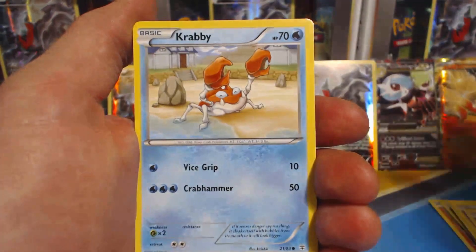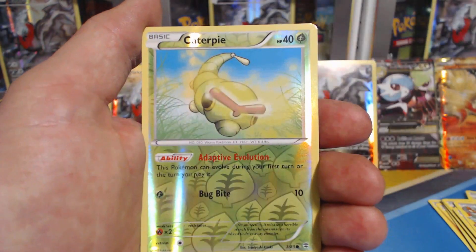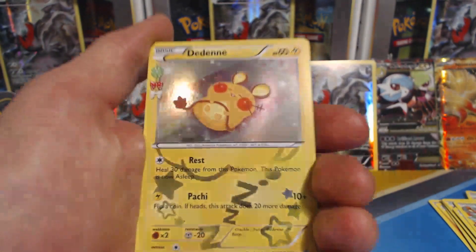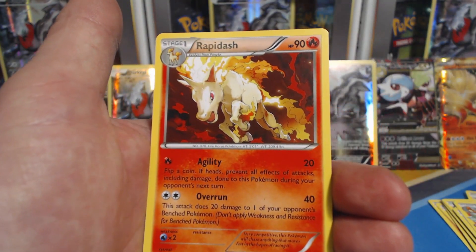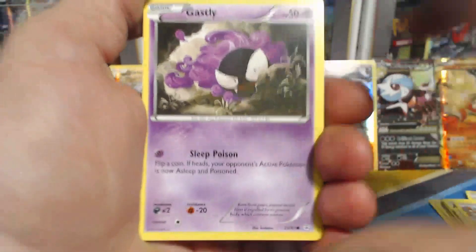Oh man. All right, let's go with Slowpoke, Shadow Energy, Ghastly, Krabby, Charmeleon — hey, we got one. Cloyster, Metapod, Caterpie. Reverse Holographic Dedenne — that is like full-on holographic. That's a Radiant Collection card. And a Rapidash Rare. All right, this is the last pack for the second box.